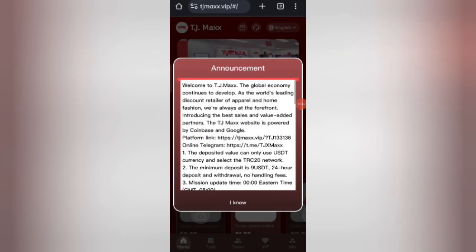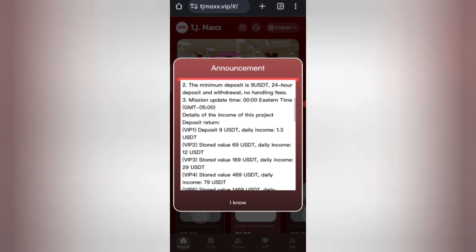After signing up, you will see this type of interface. On this page you can see the latest announcements of the website. You can see on the screen — if it's 9 HDT, you can deliver 1.3 HDT, meaning you can earn around 13–14 percent daily commission.